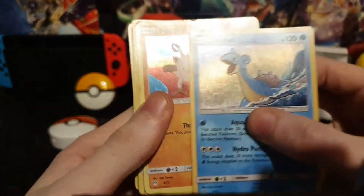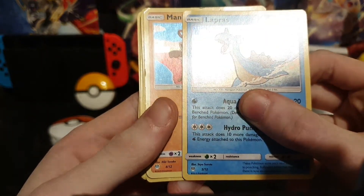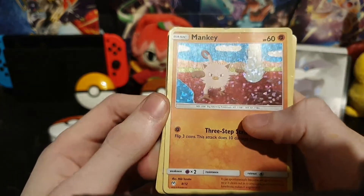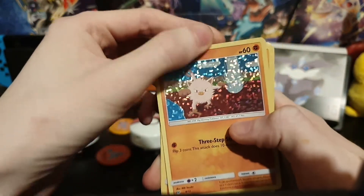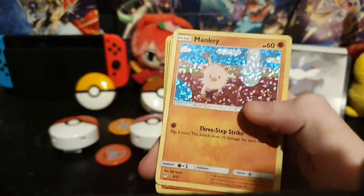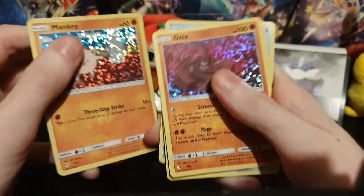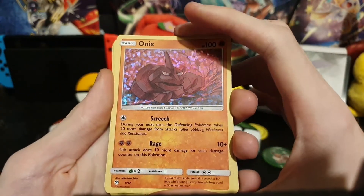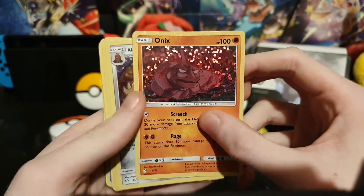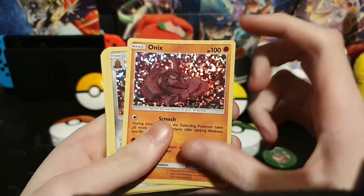Things get a little interesting from here. I missed card numbers 6 and 7. Card number 8 is Mankey, though it's not in the best of conditions — it has the move Taku's Three Step Strike. Card number 9 is Onyx. And apparently you can actually get duplicates of cards you already have.